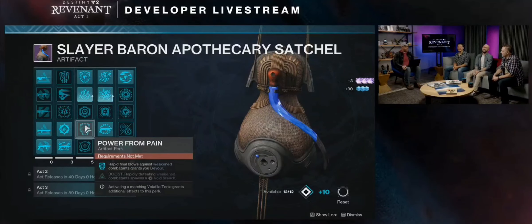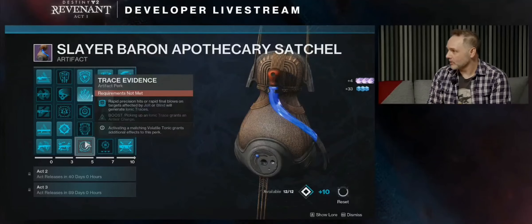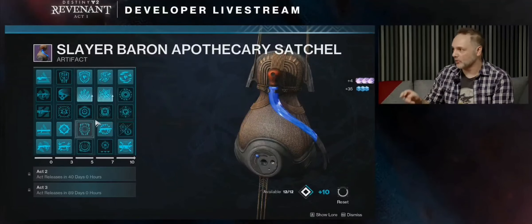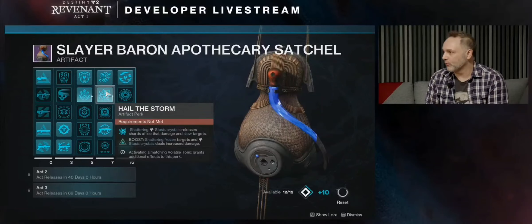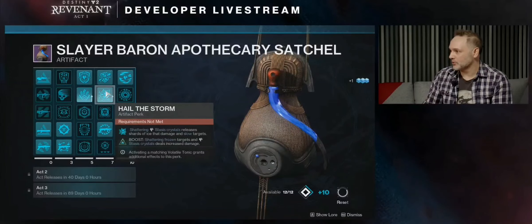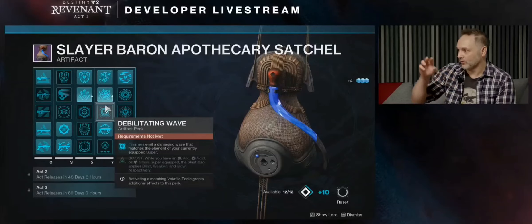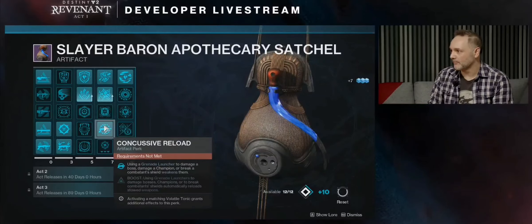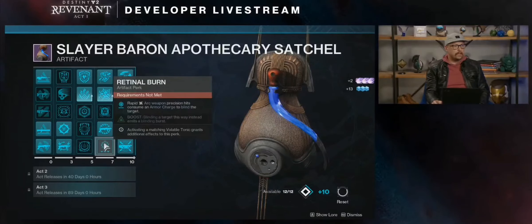We're trying something a bit different with this artifact as well. The first column is all anti-champion mods, and the final column is all of the pinnacle ones — the capstones for your artifact build. But columns two, three, and four are roughly equivalent in power, which will let you mix and match them more freely instead of feeling like you have to go for the top tier ones. They're all usable in a build — it's less of a linear escalation and more of a mix and match.